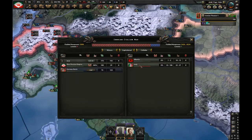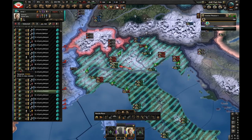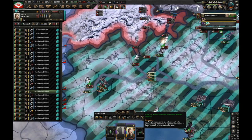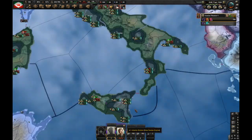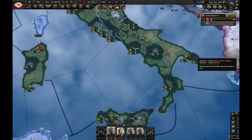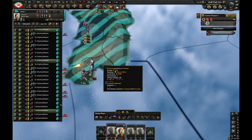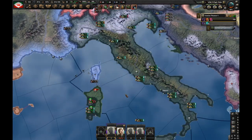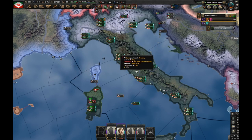They still control 42% of their victory points. The most critical part is the northern provinces — it's really hard to keep them so I have to make sure my guys don't lose Milan. In central and southern Italy there's barely going to be a fight at all. They have only one division in Palermo and one in Taranto. We should also try to take Sardinia. And Italy has capitulated in less than a week.